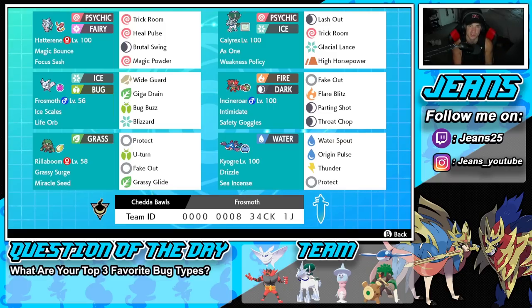Let's get started with today's team preview. Starting off in the top left corner, we have Hatterene — a great Gen 8 Pokemon with Magic Bounce and the Focus Sash. We've got Trick Room, Heal Pulse, Brutal Swing, and Magic Powder. This Pokemon is here for support: popping Trick Room, healing up ally Pokemon with Heal Pulse, Brutal Swing to proc Weakness Policy on our Calyrex, and Magic Powder to change an opposing Pokemon's typing to Psychic so Frostmoth can dump on it easily.